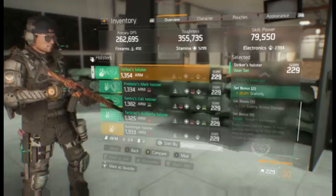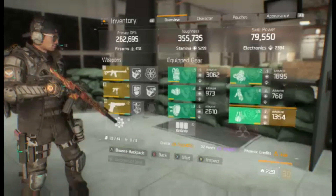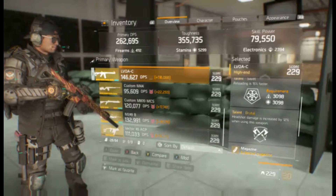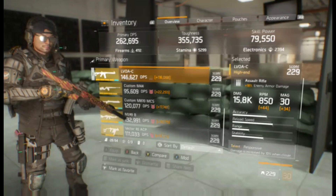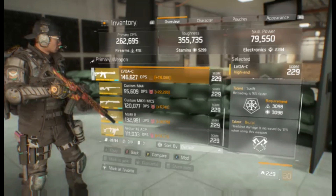The reason I'm using the two-piece striker is stability — plus 20% stability for using the Lavoa C. I need to reroll Swift, but this is the gun I use with my Predator's Mark build. It has 18% enemy armor damage, which is really nice, with Responsive and Brutal talents.